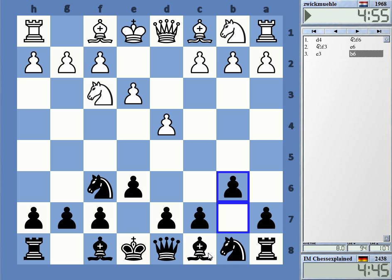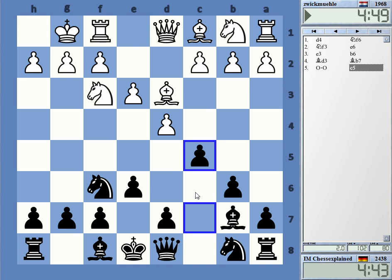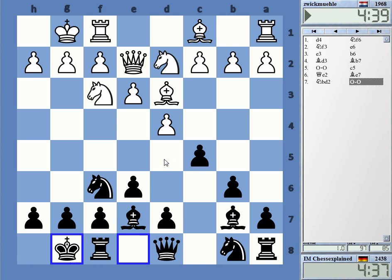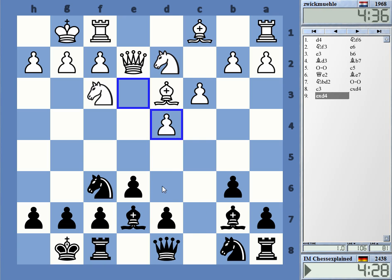Zwickmühle — it's difficult to translate actually. It's somewhat like 'between a rock and a hard place' in English, though not quite fitting. I don't want to play D5 — D5 is very static — so I'm going to set up a Hedgehog.